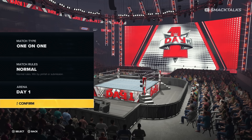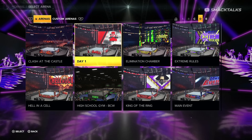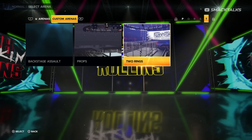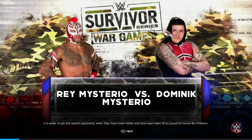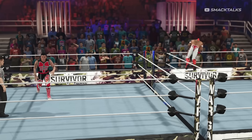Moving on to the two-ring arena, this one needs to be set up slightly differently, as you won't be able to select the arena on the main selection menu. Instead, select the match type that you want to play and leave the arena as one of the regular arenas. Then once you get to the selection screen, go into the match options and choose Select Arena. In this menu, if you select the Custom Arenas tab, you should find that the Two Rings option is now available. With the arena selected, select the superstars you want in the match and hit start.